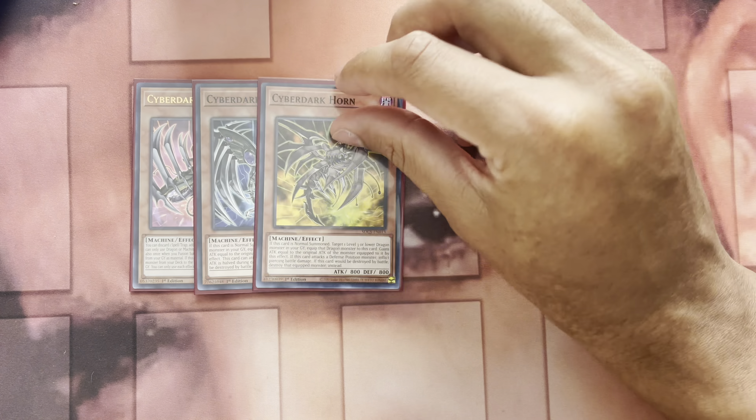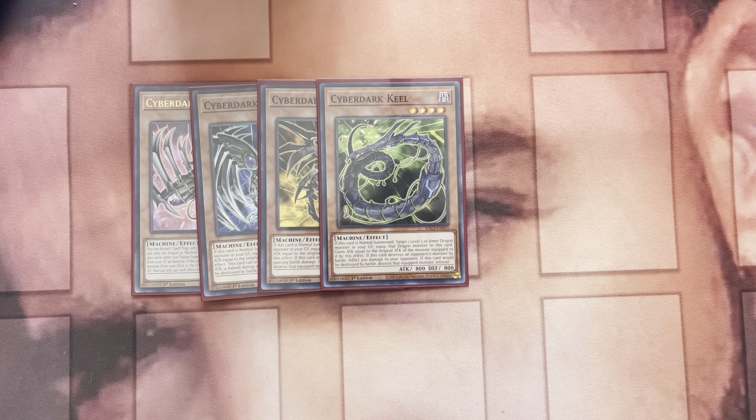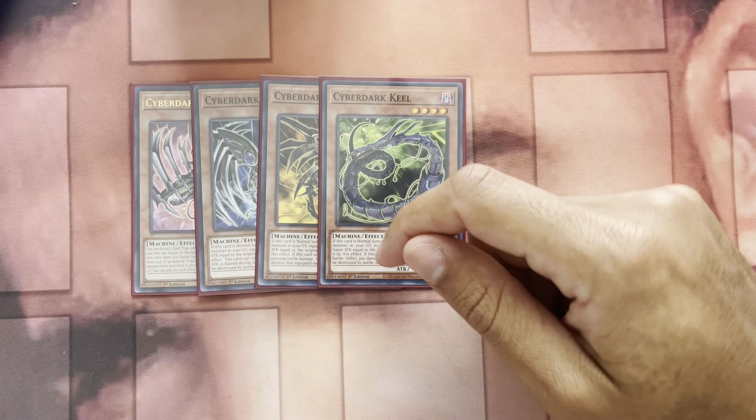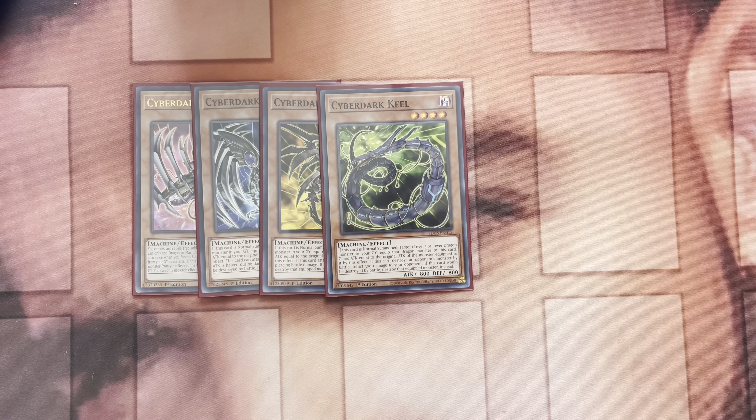Next up, one Edge, one Horn, one Keel — you just play all the pieces. This one can poke directly, I believe this one does piercing, and this does a little bit of burn damage, so it could come up in a pinch.